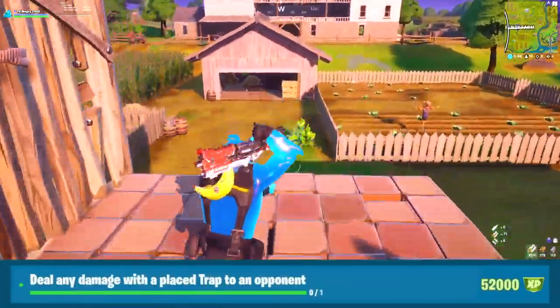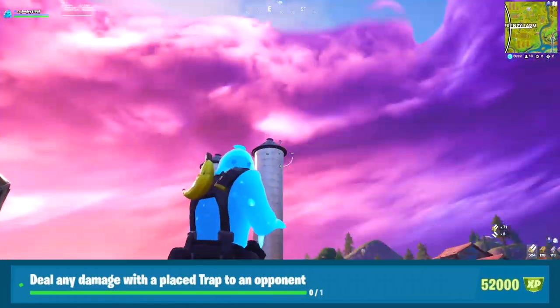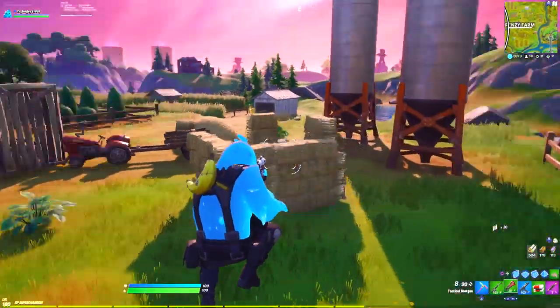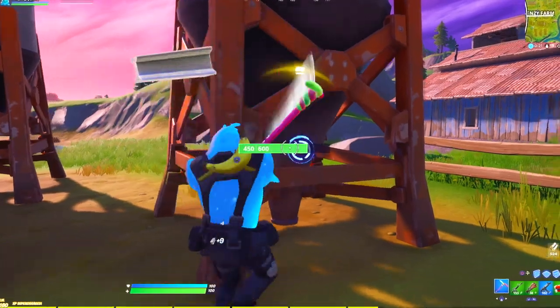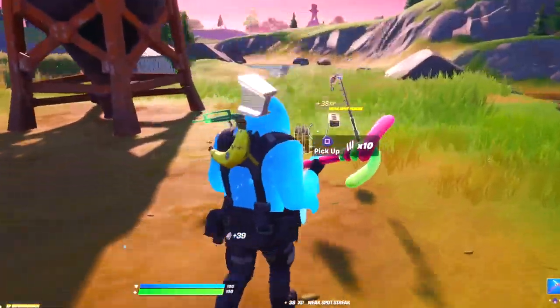Next, deal any damage with a placed trap to an opponent. For this challenge, you only need to deal damage with a trap 1 time. I'd recommend just naturally playing the game — throughout the game you probably use traps and eventually you will deal some damage with them. You don't have to get a kill, all you have to do is deal damage with it once.